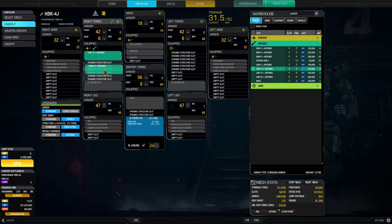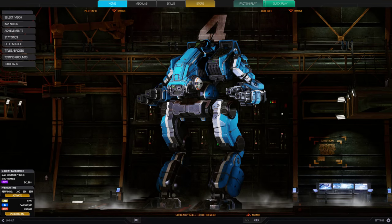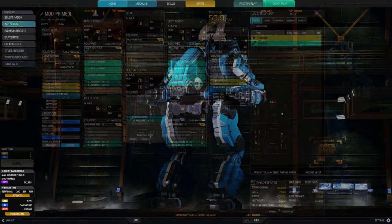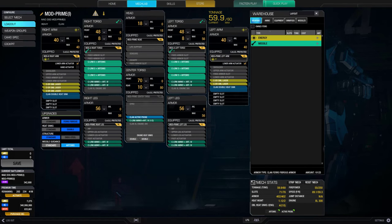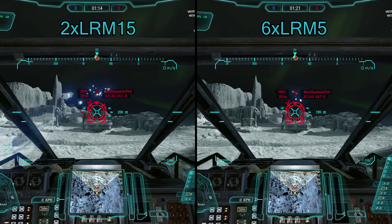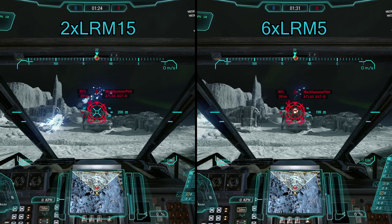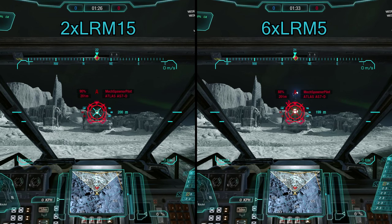However, if you are in a situation where you have lots of missile hardpoints and no specific weapon quirks, such as the Mad Dog A variant, it is best to equip multiple smaller launchers instead of one larger launcher. This is because smaller launchers have a lower cooldown and therefore higher damage per second. For example, if you equip 6 LRM 5s on the Mad Dog, you have a DPS of 8.6, instead of 6.7 DPS with 2 LRM 15s. If you have the hardpoints, try to spread your missiles into multiple launchers.